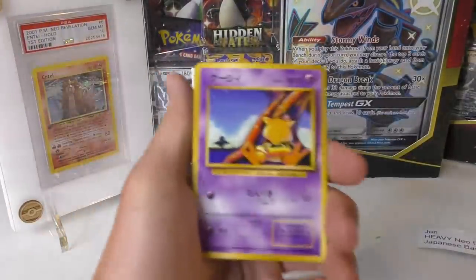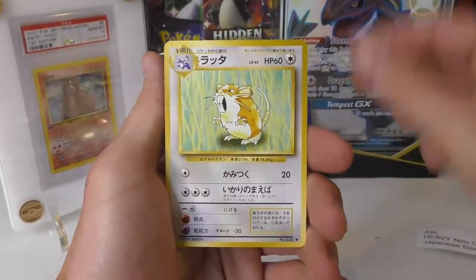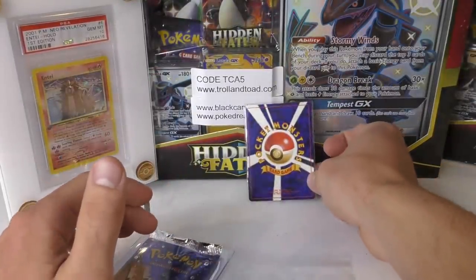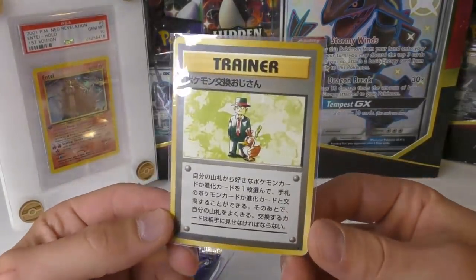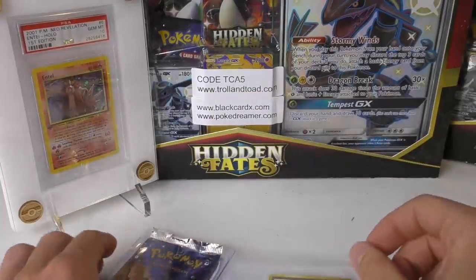We have Abra, Charmander, Staryu, Rattata, and Weedle and Poliwhirl. For the hollow or rare, we have Pokemon Trader. This is the first one we've opened that hasn't been a hollow — so far we've been two for three with the Charizard, the Ninetales, and now this Pokemon Trader.